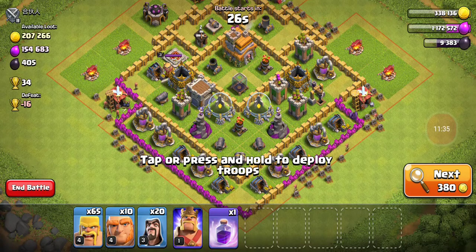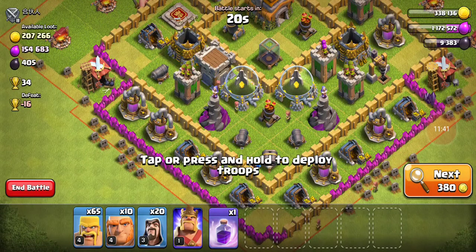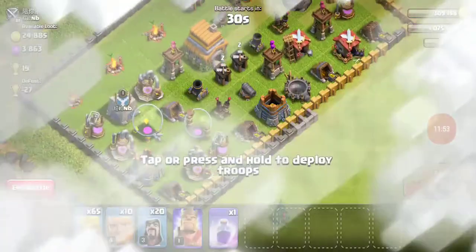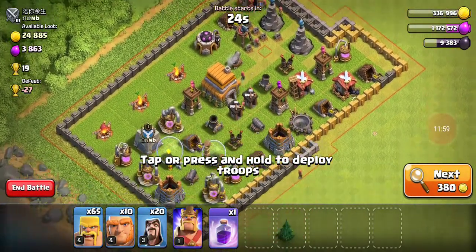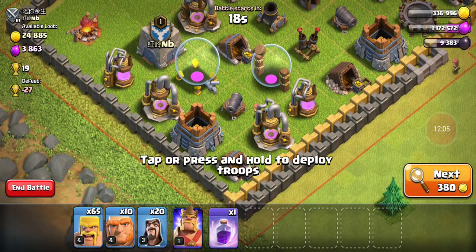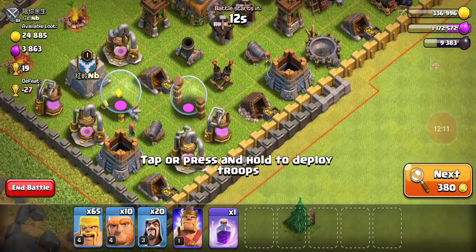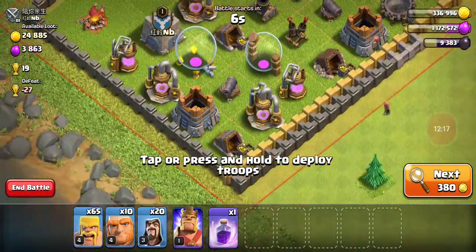All of his gold and elixir is gone because he probably hasn't checked on his village in a while. Nope, I can't defeat that — definitely not. This one doesn't have any gold or elixir. This is a terrible base. Does it have gold or elixir? It has some elixir I guess. I can see some gold in the gold storages — yeah, he has 24,000 gold and elixir. Yeah, let's do it.